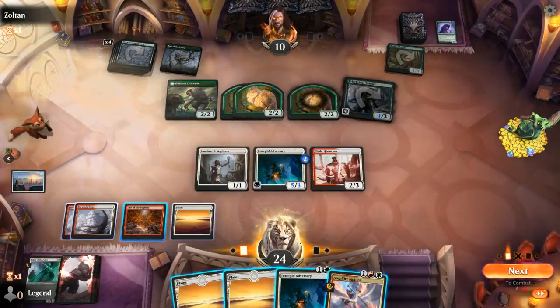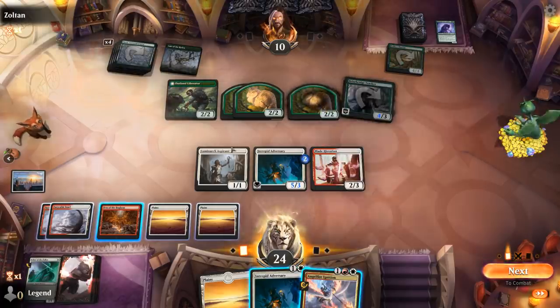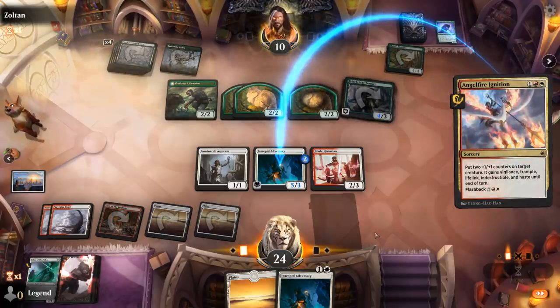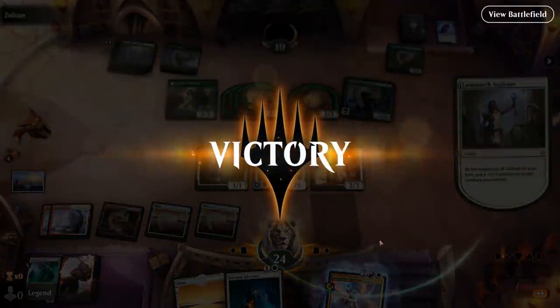This opponent has eight toughness — so I can make this seven, eight with Double Strike, so that hits for 16. If we attack with all that leaves my opponent dead, and our opponent scoops it up. The Angel Fire Ignition was very important for breaking the board stall. Onto the next one.